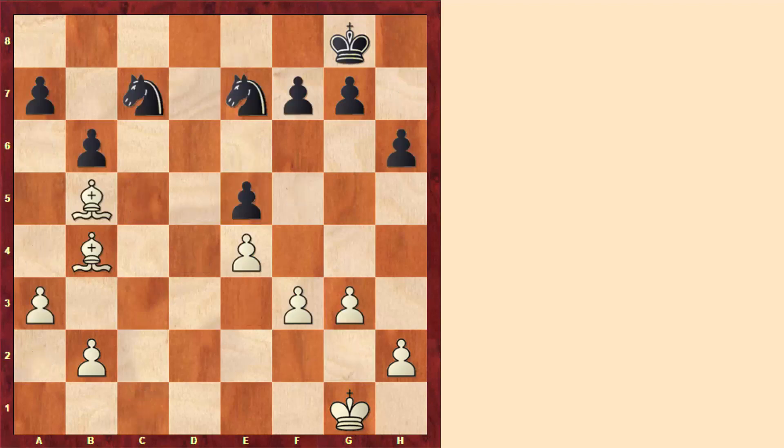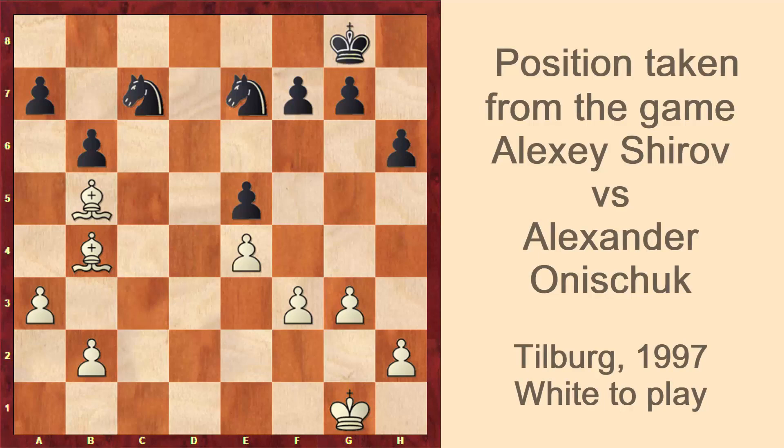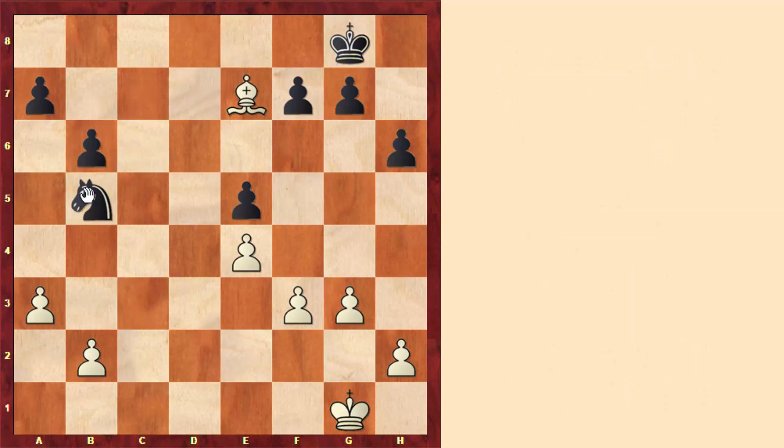Let's analyze a few positions to illustrate this idea. Here in this position, it is white's turn. White can take this knight on e7, but on the other hand black will just capture on b5. And here we have a bishop against a knight. This bishop is not weak, but this knight might also try to come to d4, be centralized, and might even put some pressure on f3 — so this position is not that clear.